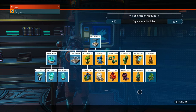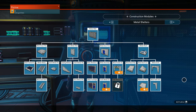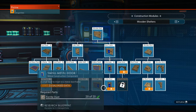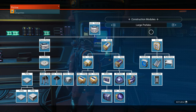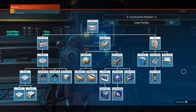Continuing through the menus: Agriculture Modules, Wooden Shelters, Metal Shelters, Concrete Shelters, Primitive Shapes, and then back to Large Prefabs. This is a huge blueprint analyser with a huge number of different trees. Of course, you can get many of these through various other ways too.